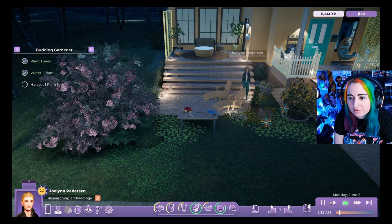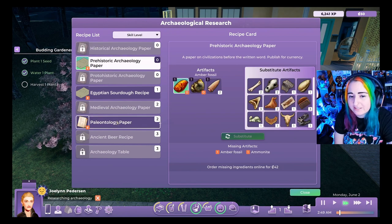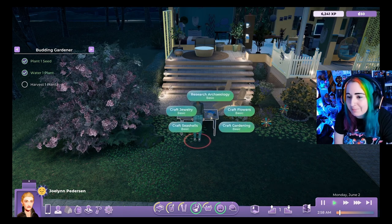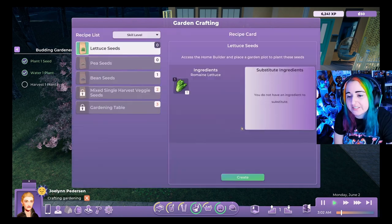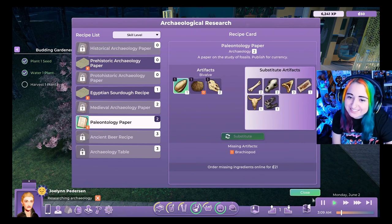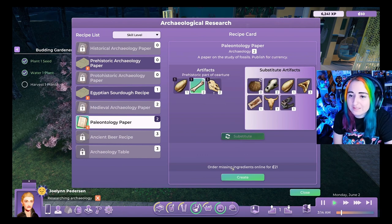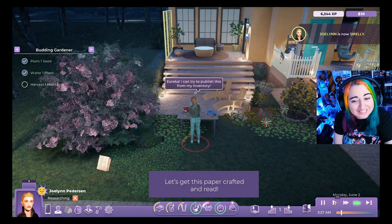Rod wonders if you can sell things in different ways — not just from inventory, but by going to a store, a swap meet, or running your own little business. He notes that just selling from inventory feels like The Sims 4 and isn't very immersive: 'I like having to go to a store, or post something online at least.'